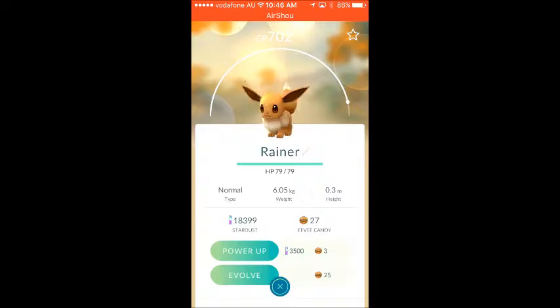I named him Raynor so he turns into Vaporeon. He's level 702 CP. I need more Stardust so I can increase his level cap and then I'll evolve him, and I'll make a video on this guy as well.